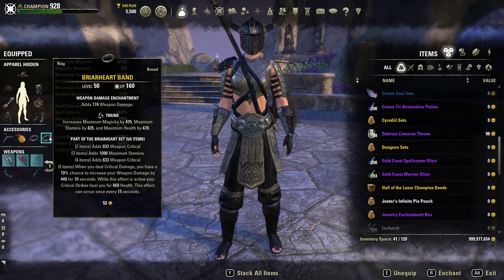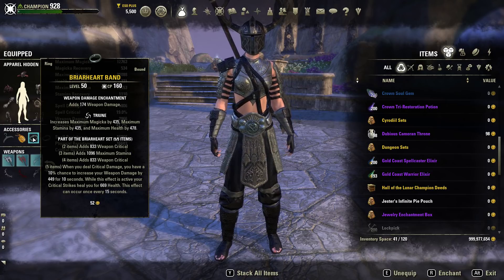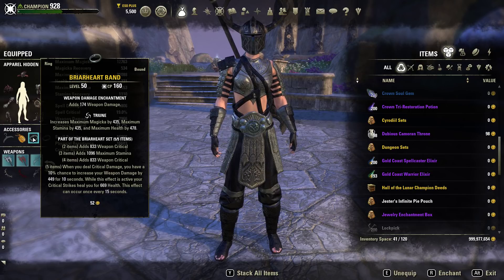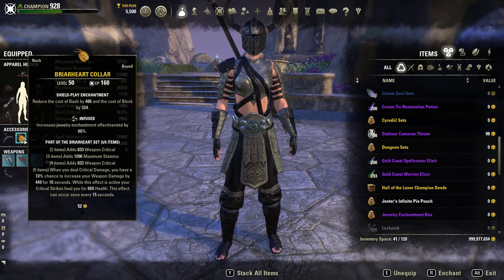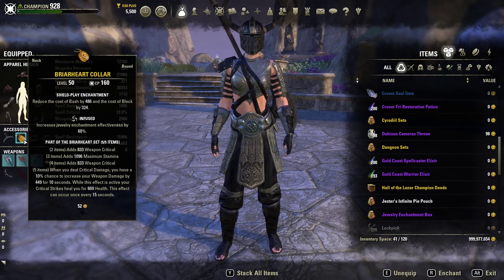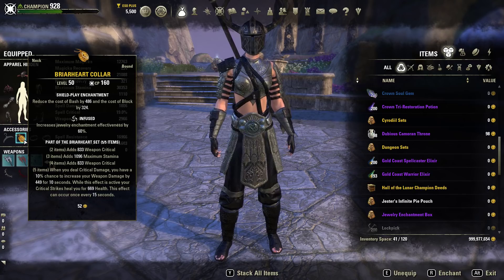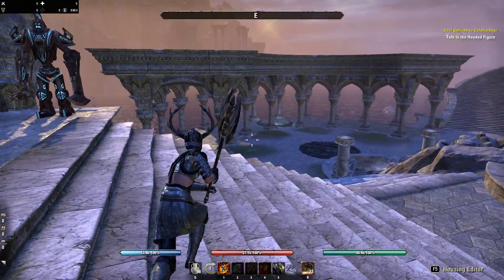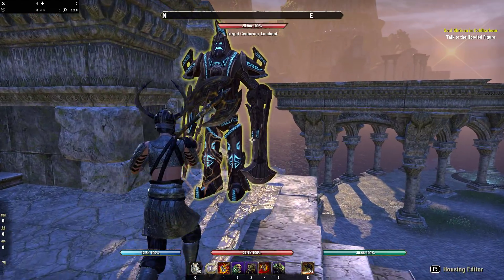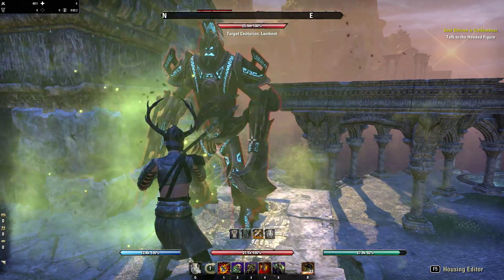For jewelry, we are running two tri-rune rings with weapon damage — this gives you the ability to hybridize your character really well. We are also using an Infused shield play necklace which reduces the cost of bash by 486 and block by 324, saving you stamina on those actions. As you can see when I bash someone, it doesn't take much stamina because of that bash cost reduction.